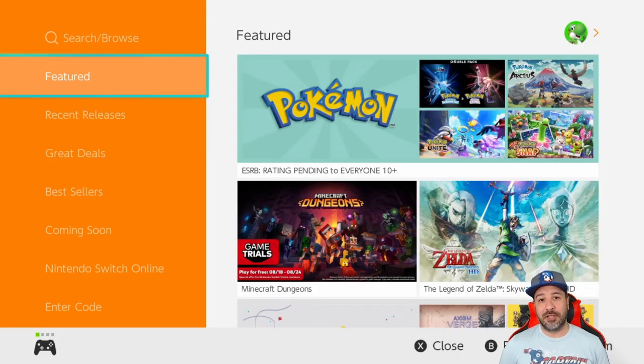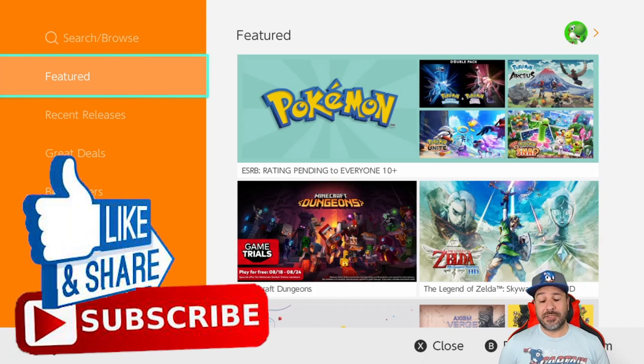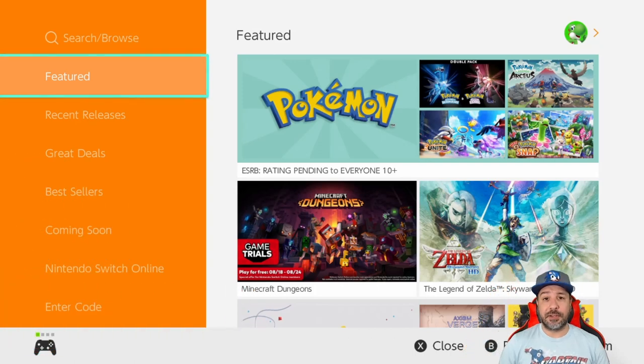That was pretty much it for this week's eShop deals list. I know it's a little shorter than lately, but there were still a ton of really great games. As usual, I'd love to hear what games you picked up this week and how you're liking the timestamps. Big thanks to the channel supporters — if you want information on memberships, it's in the link below. Don't forget to hit the like button, subscribe, and hit that notification bell so you know when future content comes out.